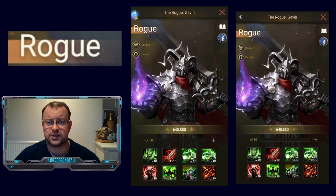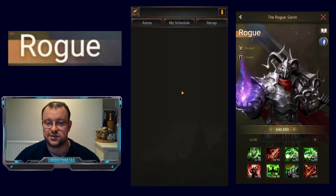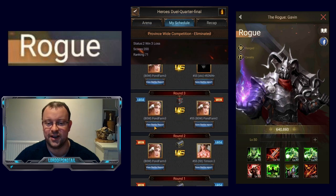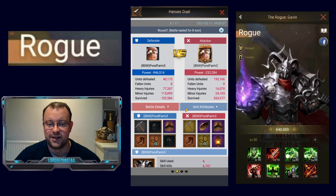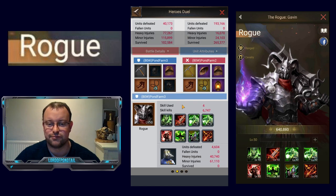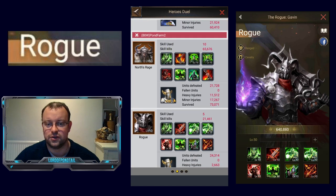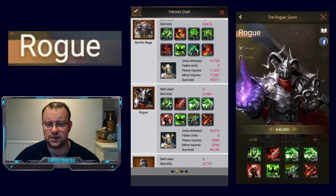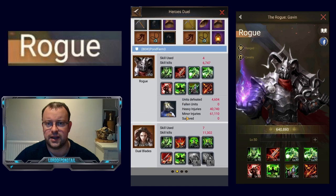Let's have a look at Rogue in action. I have him in some of my maxed farm accounts. I put some of my farms into Hero's Jewel today and Pond Farm 2 and Pond Farm 3 actually faced off against each other. Both formations had Rogue. In Pond Farm 3, Rogue is on the front row with T7 troops. In Pond Farm 2, he's on the middle row with a maxed North Rage and maxed Heaven's Justice behind, working with T8 troops. Pond Farm 2 got off 5 skills; Pond Farm 3 only got off 4.